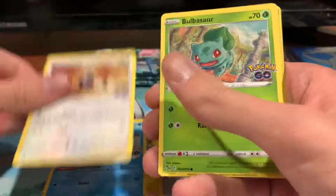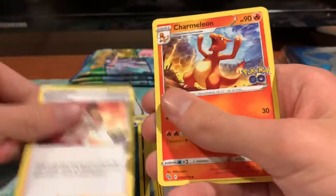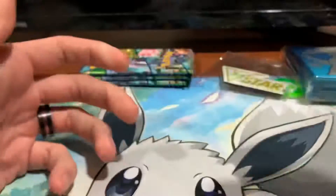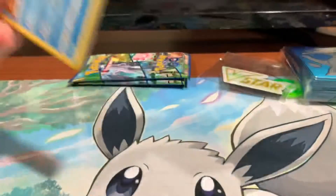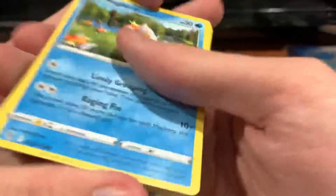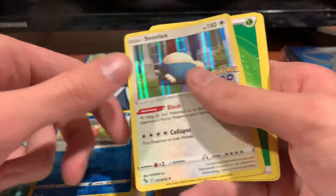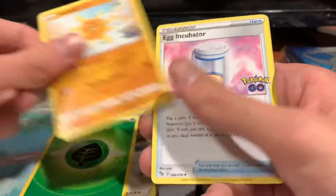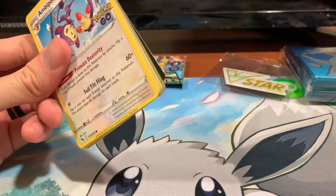Seventh pack: Pikachu, Wimpod, P-Dove, Bulbasaur, Squirtle, Reverse Holo Lore Module, Holo Tyranitar, Dark Energy, Candela, Trimelion, and a Lore Module. Seen a lot of repeats, though — I guess that's to be expected since there's only 88 cards in this set. There are 10 cards per pack and you get like an eighth of the set at once. I probably have as many copies of anything as I could need besides the cool things like Shining Pokemon.